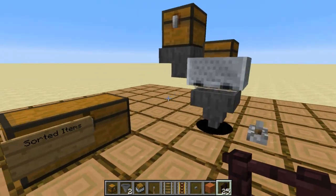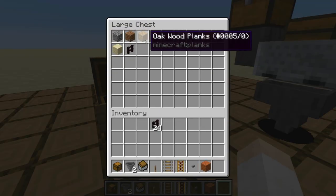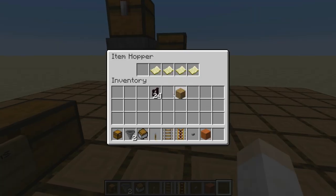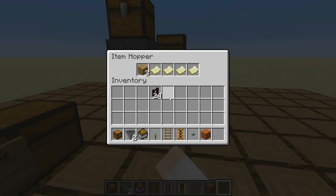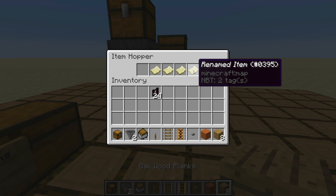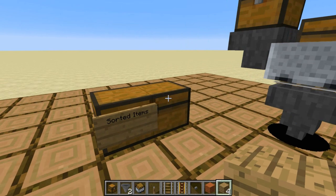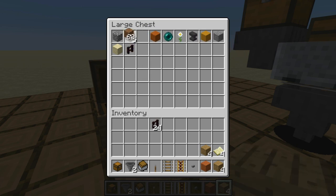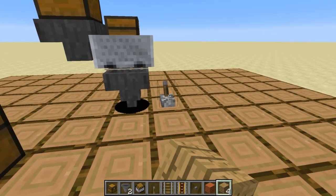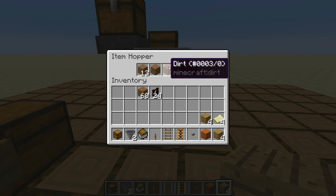And yeah, that's basically all there is to it, guys. The only thing you'll need is one item that you're sorting. So say if I wanted to pull out oak wood planks, I can do that — it's pulling out oak wood planks. You also don't really need these renamed items if you don't want them. You just need five of any item. So we just have five dirt, pull that out, place that into the hopper here, let this thing go, and now we get five stacks of dirt, or however many dirt we have in here.